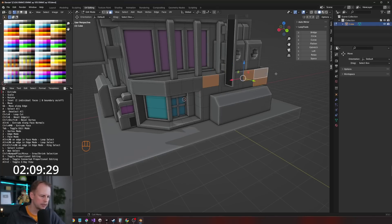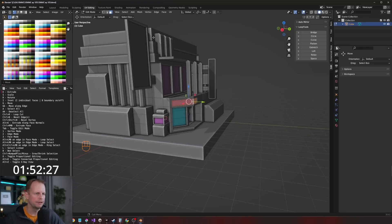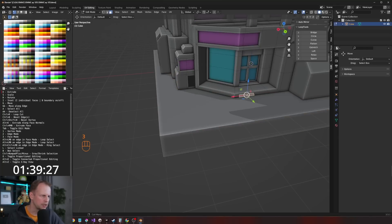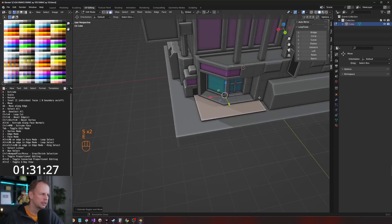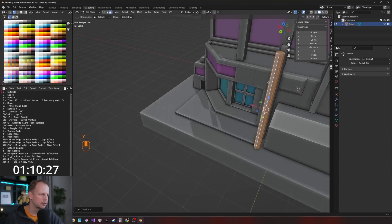We'll select a few random ones — I to inset twice for individual. Alt S to scale along face normals. Here it could be a sign of some sort — I to inset, Alt E to extrude along face normals. Put that one onto the shiny pink. I'm at 1:54. I'll just do some more features here — Control R, I to inset, Alt E to extrude along face normals. Just to get some weird features, mix a few more details so it doesn't look too plain. Shift B, then we'll switch the renderer. Right click, subdivide, circle, scale, E to extrude. That pipe could go all the way to there. L, Shift D on the Y axis. Then we'll put something here — one minute to go.